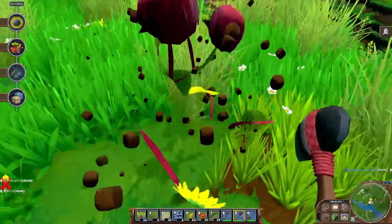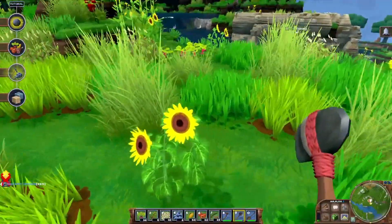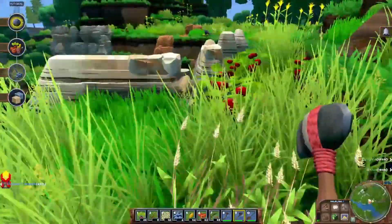Let's grab some food while we're up here. There are a bunch of new cooking recipes — sunflower seeds now have a use. Apparently you make cheese out of sunflower seeds. I don't know how that's possible, but I'm just going to nod my head and go with it.